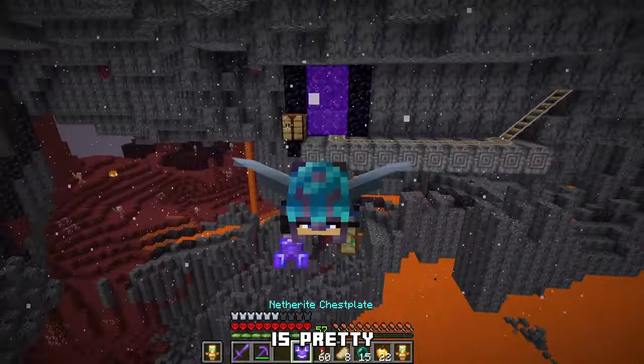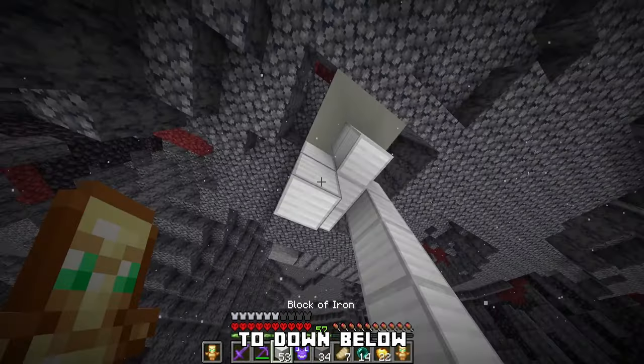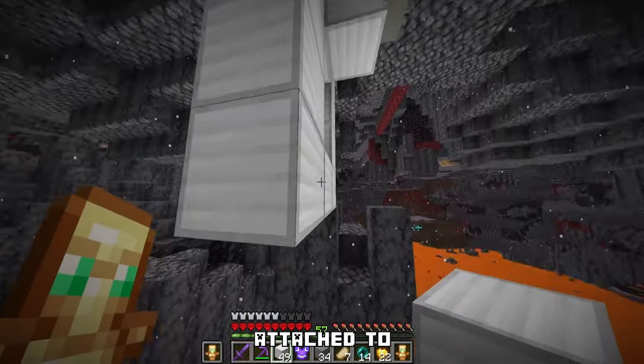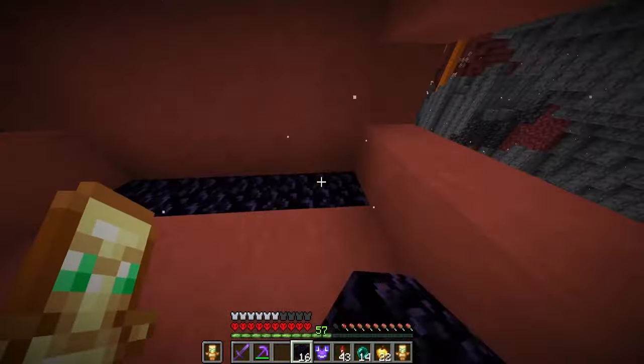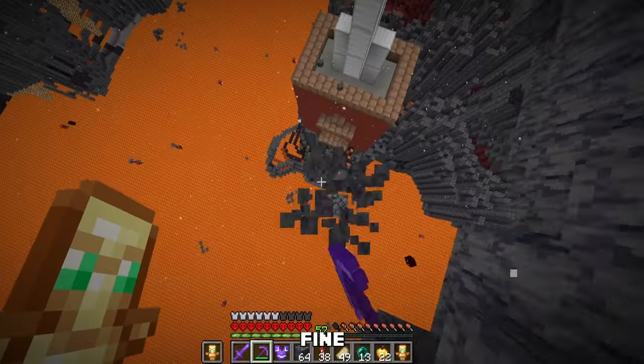My nether portal on the other side is pretty difficult to spot, so we'll make it impossible to miss, then it'll link up to down below. Building down is going to be an experience. I built chains attached to a platform, and underneath it's going to connect to a box for the nether portal.